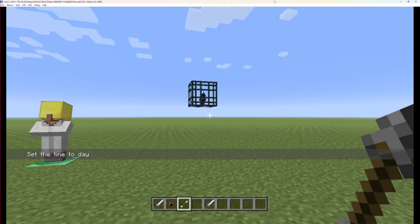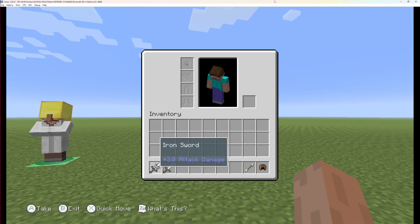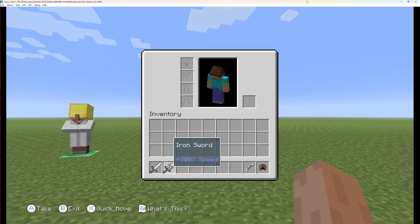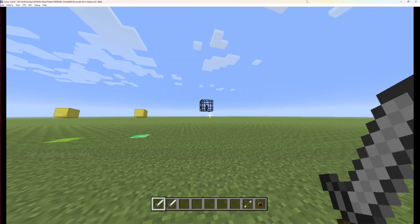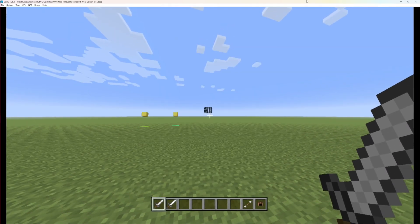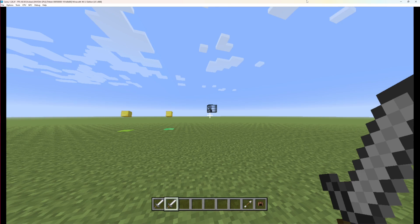Once in game we can see the two different attributes. I've changed both swords to speed so the difference is more visually obvious. Holding the operation 0 sword gives me a direct plus-three speed bonus and I'm walking extremely fast. Switching to the operation 1 sword shows a much smaller speed increase — that's the 300% percentage modifier, which multiplies the base speed value rather than adding to it directly.